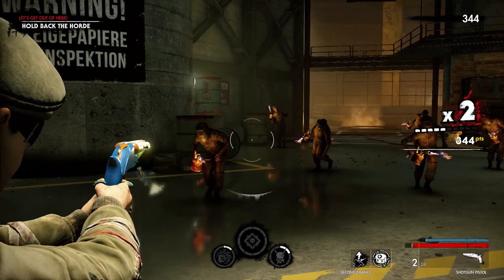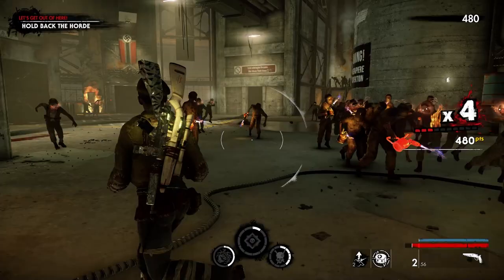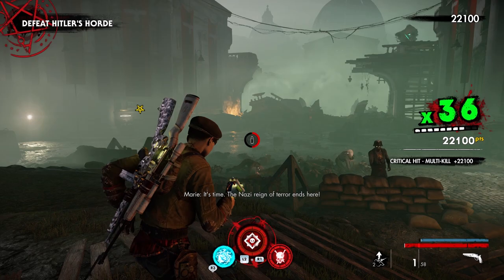To unlock the second mod you need to kill 15 engineers. I chose to do this at Let's Get Out of Here under Hell Base — you get a decent amount of engineers here. If you don't unlock this the first time, simply restart checkpoint and you'll be at the elevator, but be careful as there will be a lot of enraged zombies.